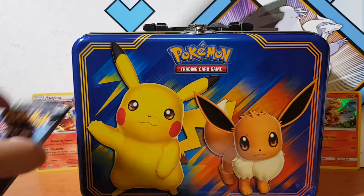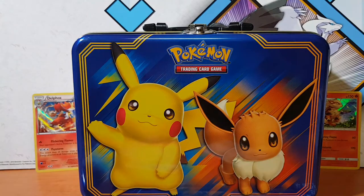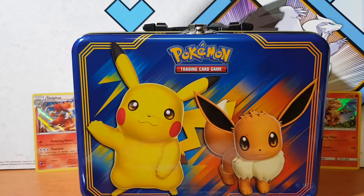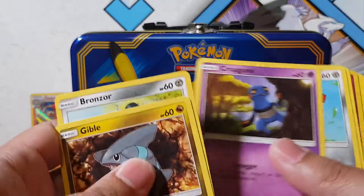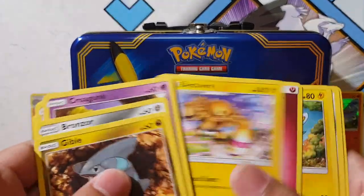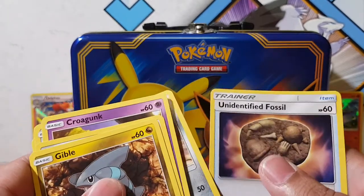Alright, so this Ultra Prism pack is going to be trashed — letting you guys know now. I'll give you the code card because we all love the codes. We'll just go through this real quick, I don't really care about this one. Brionne, Morlul. Yep, yep.